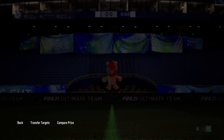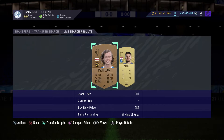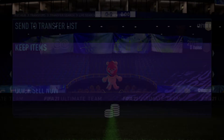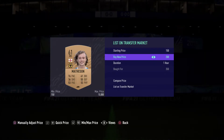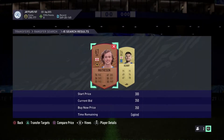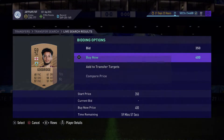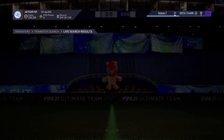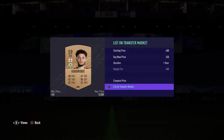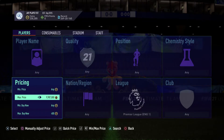Every time we check for players we manage to quickly snipe one and make a few coins. Another one for 350 — low budget, very high return. There are a lot of people doing the bronze trade method, that's why we always manage to pick up the cards. With bronze packs people are opening, there's always a supply of bronze cards and people don't check prices regularly, so they just place them to sell.